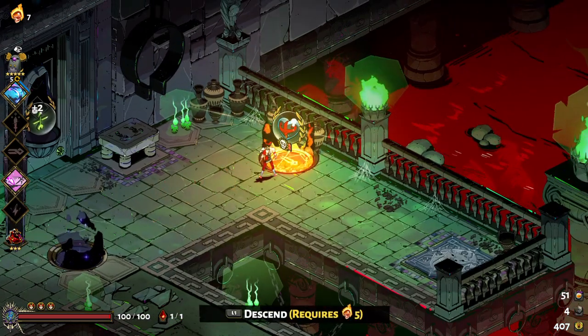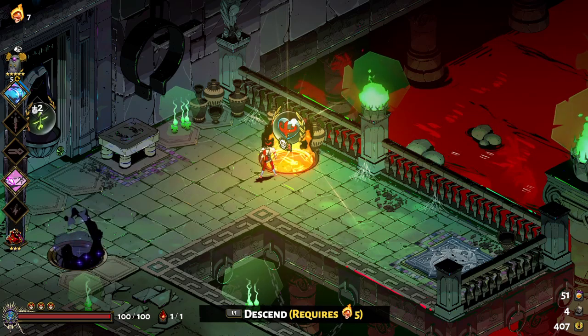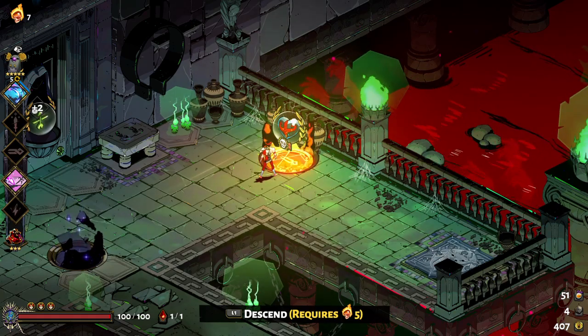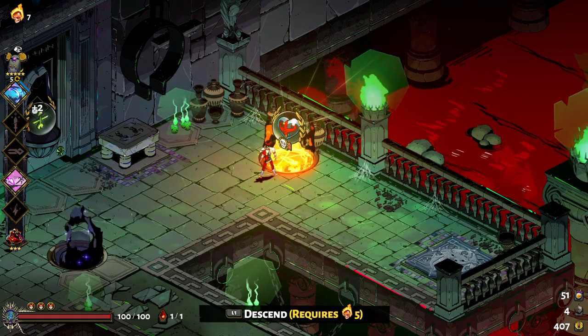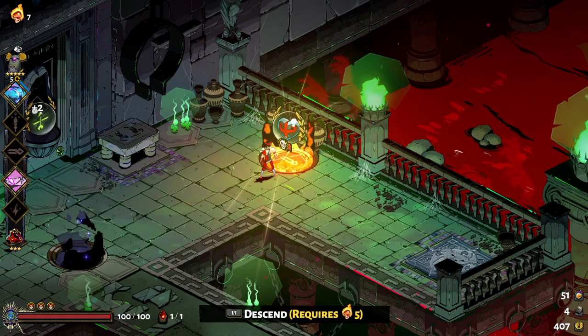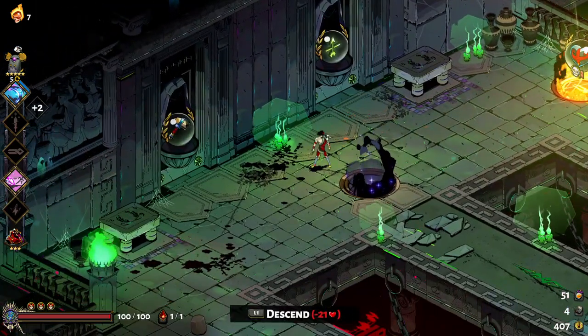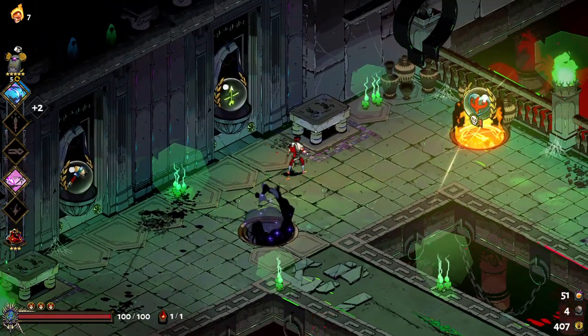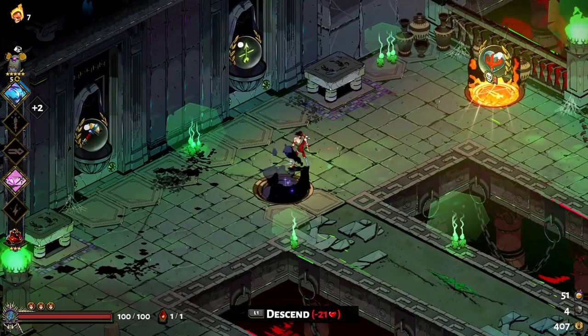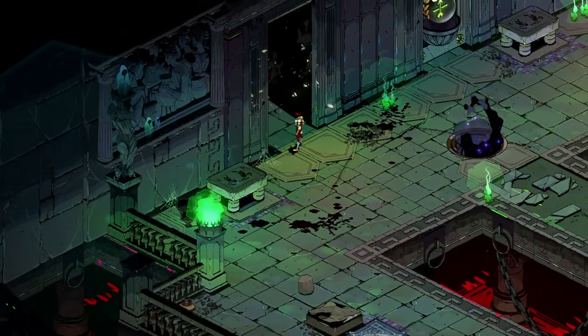There's also an Erebus gate - you have to have a certain heat amount to access it. Since I got my heat up to seven I can go down to this and win some life, but you have to face the enemies without getting hit once to get the reward. That's tough. I'll look for another Chaos gate, but hammers are almost always what you want to go for.